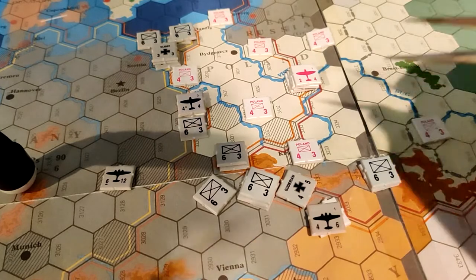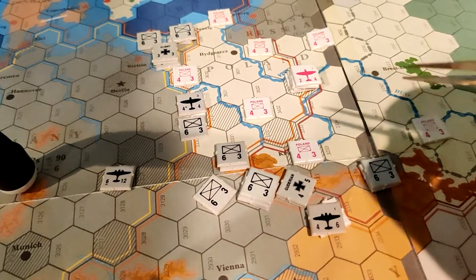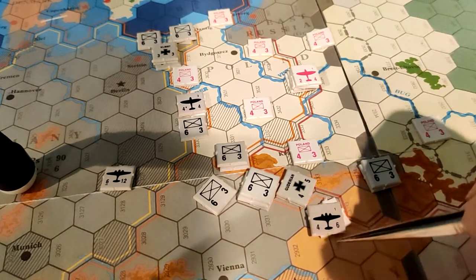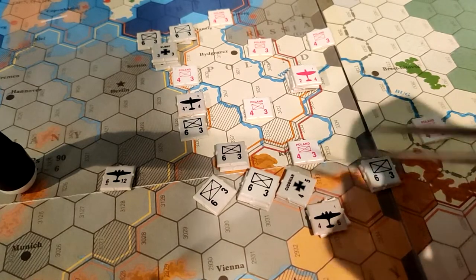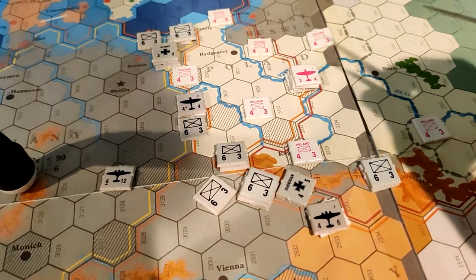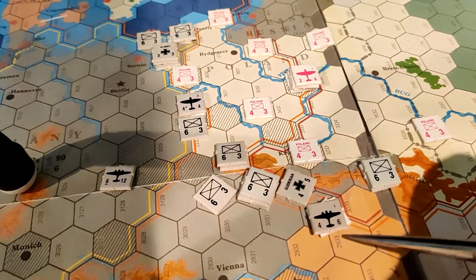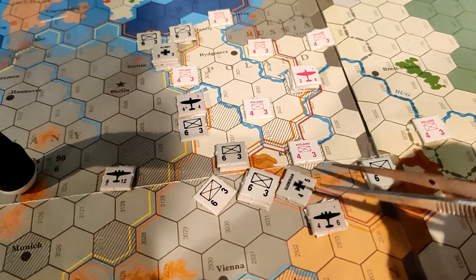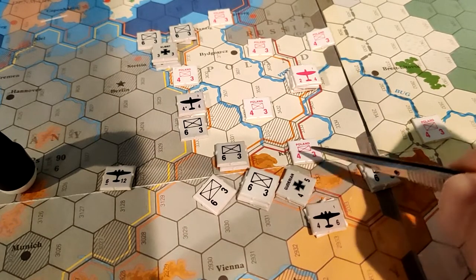I'm going to do a breakthrough attack here. I'm going to use my airplanes to provide ground support during this attack. Each airplane can provide ground support for one attack in the breakthrough phase, one attack in the normal combat phase, and then one attack in the exploitation phase. So I'm going to use this bomber and this fighter bomber acting as a fighter to provide ground support in this combat.